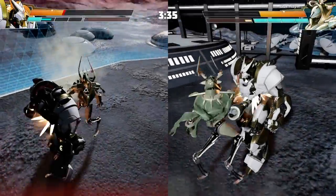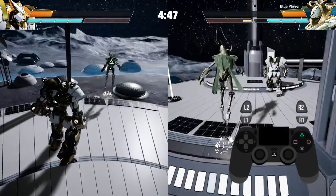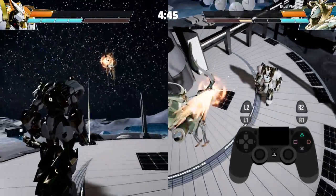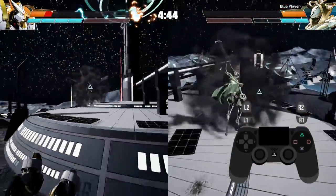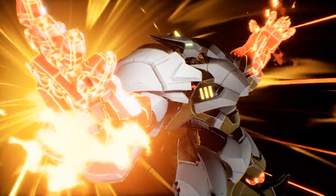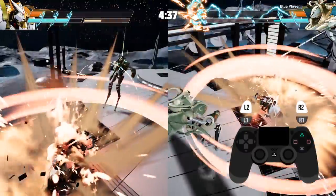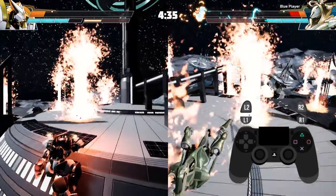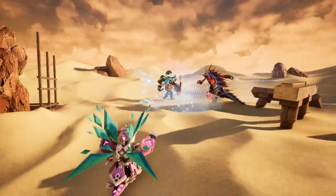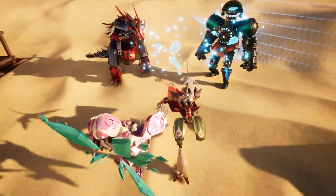What if you're the one getting scrapped? Each mech has a built-in desperation move called an ultimate attack that they can do once per match. When a mech is low on health and also has at least one bar of blue special meter, they'll be able to unleash their unique ultimate. Once you're sure you're good to go, pressing both the left and right kicks at the same time will trigger the ultimate attack.